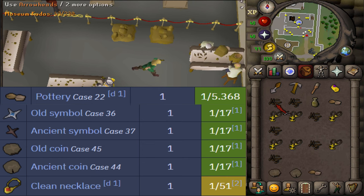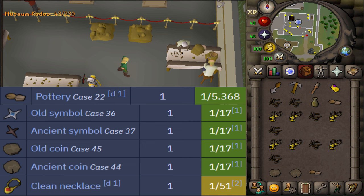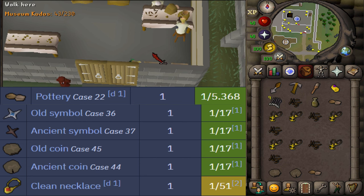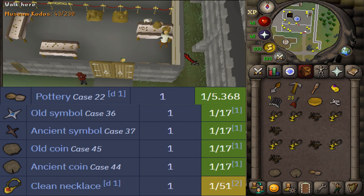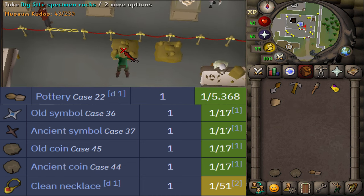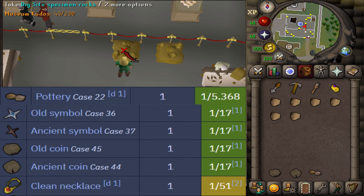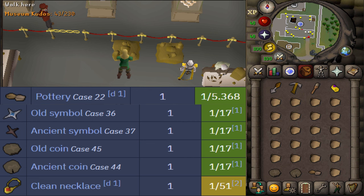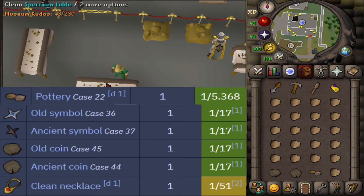Once you're done cleaning, you could put the remaining items in the storage crate — there is a 1 in 97.5% chance you will get an XP lamp granting 500 experience that you can put on any skill. But I think that is a waste of time unless you are a level 3 wanting some free slayer experience. Just simply drop everything, take another full inventory of unclean finds and start cleaning again. Do this until you have the ancient coin, the old coin, the old blue symbol, the old brown symbol, and at least one pottery item.